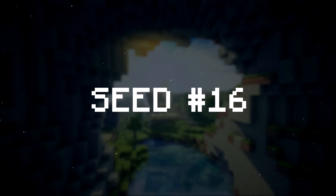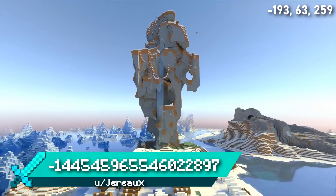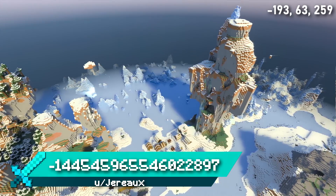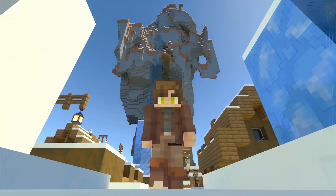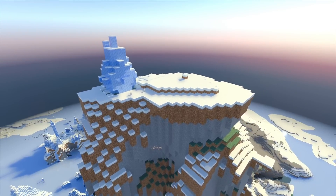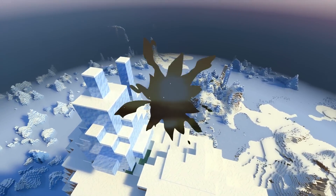Seed 16 spawns you in a snow biome right next to a village that is being towered over by this incredible windswept ice spikes terrain. Look how tall this thing is — if it ever fell, the village would be flattened in seconds. I'm sure someone could turn this into a unique mega base, or maybe just a house at the very top to rule over the village. You couldn't ask for better views if you chose to live up here.